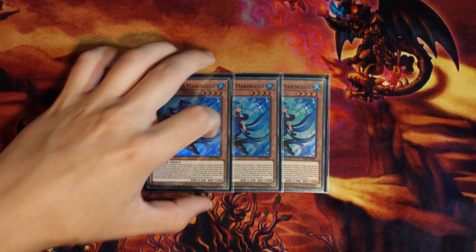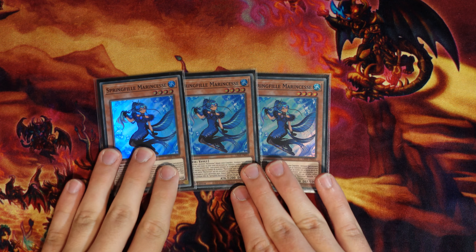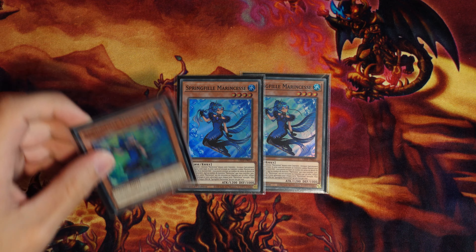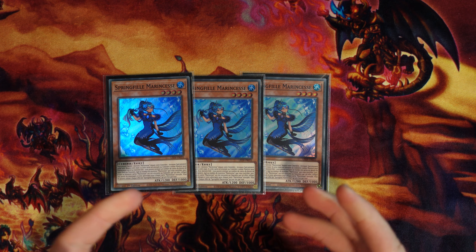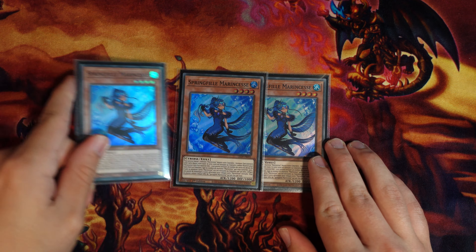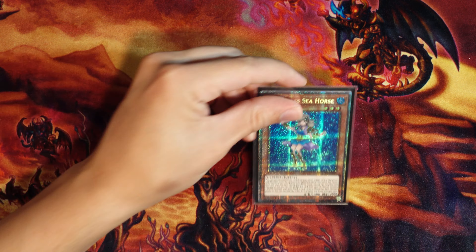Then we have three copies of Spring Girl — insane normal summon, insane extender to have in this deck. Being able to play out of the grave is really important; it was a problem the deck had in the past. Shout out to Greedy G for the French copies. The milling effect is nice for chain blocking — the nicest thing outside of burning for time — and being able to chain-block something like Sea Angel from Ash is also really nice.